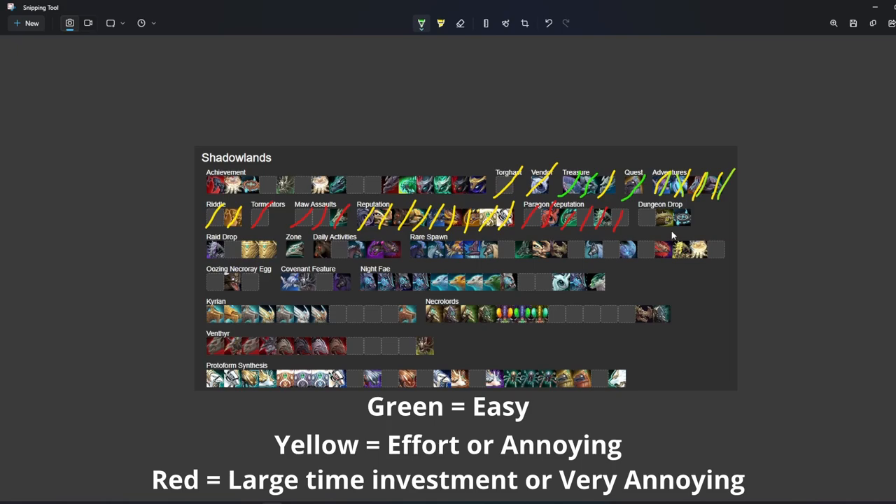Into dungeon drops — this guy in the middle is going to be very easy. The one on the left that I'm missing is Marrowfang — he is a 1% drop, and I would not suggest farming him currently. Same thing with the Tazavesh glider on the right — I believe it is also a 1% chance from the end of the dungeon. Your time is better spent farming something else for right now. Now we're into raid drops — I got Cutting Edge in the end of Sepulchre, so this is a no-no for a long time. The raid drops are all a rare chance, and the Mythic Sylvanas mount is the one I'm missing — raid drops are very hard to get from here.